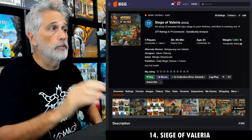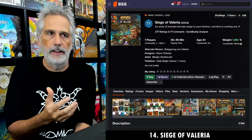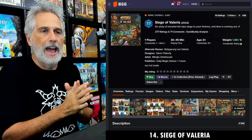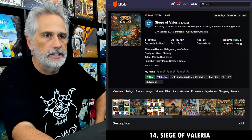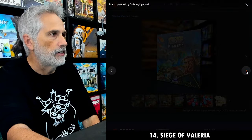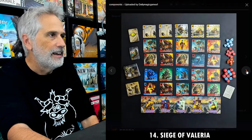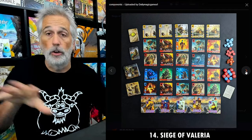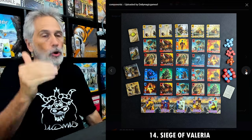Let's move on to number 14: The Siege of Valeria, a solo-only tower defense game set in the Valeria Card Kingdoms universe from Daily Magic Games, with awesome art by The Mico. The gameplay is really sharp. You're protecting five towers on your battlement walls from a huge grid of monsters randomly arrayed. On your turn you've got some dice — red and blue, representing strength and magic — you roll them and combine those dice to attack monsters on the front row that are right about to slam into the wall and do damage.